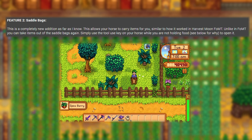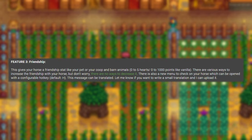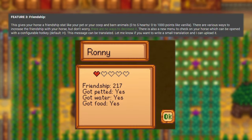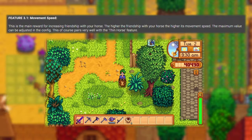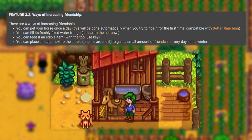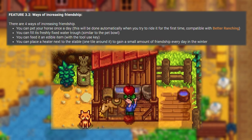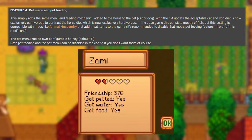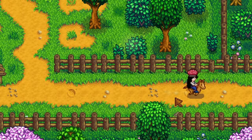Feature 3 is Friendship: this gives your horse a friendship stat like your pet or your coop and barn animals. There are various ways to increase friendship with your horse, but don't worry — there's no way to decrease it. There's also a new menu to check out your horse, opened with a configurable hotkey defaulted to H. The main reward for increasing friendship is increased movement speed — the higher the friendship, the faster it goes, and the maximum value can be adjusted in the config. You can pet your horse once a day, fill its freshly fixed water trough, feed it an edible item, or place a heater next to the stable to gain a small amount of friendship every day in winter. Feature 4 is Pet Menu and Pet Feeding: this adds the same friendship and feeding menu for the horse to also be accessible for your dog and cat, displaying friendship points and whether you've pet them or given them food and water. Feature 5 is Footprints: your horse will now leave little hoof prints in the snow and dust effects on dirt or sand — a small feature with an incredible effect on immersion and the feeling of impact and speed.